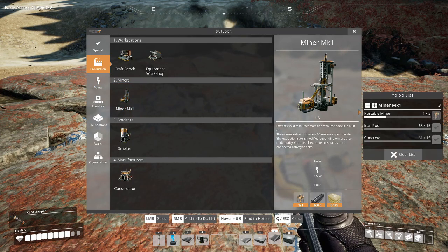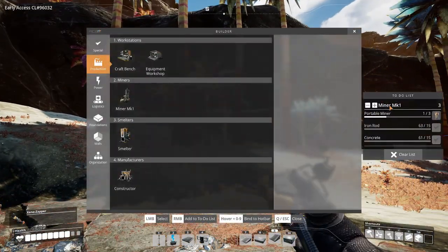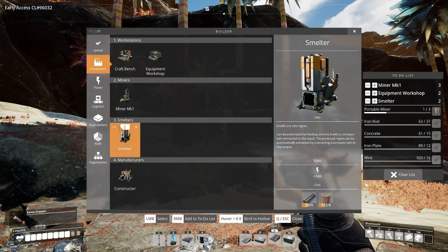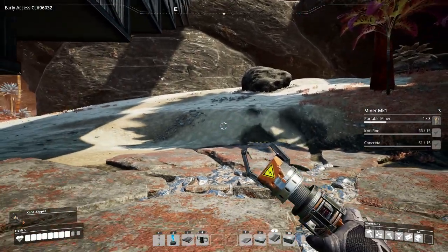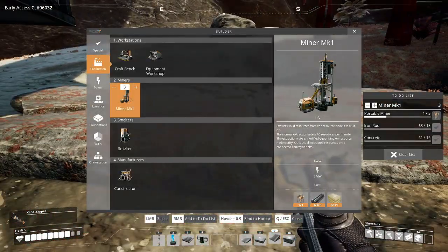I'm going to add three of them to my to-do list. This to-do list is really something special — you can add whatever you want in any quantity, and it will give you a breakdown of all the parts you need, how many you need, how many you have. It's really, really nice — amazing UI design.